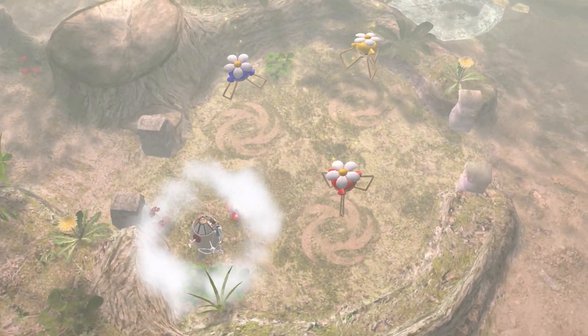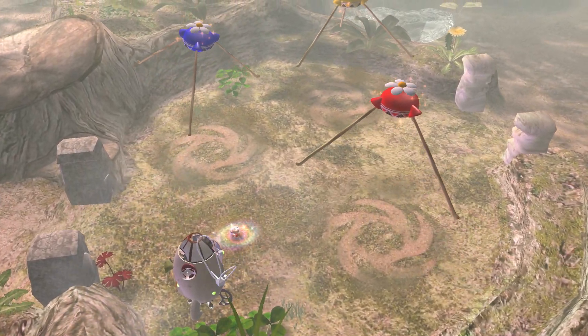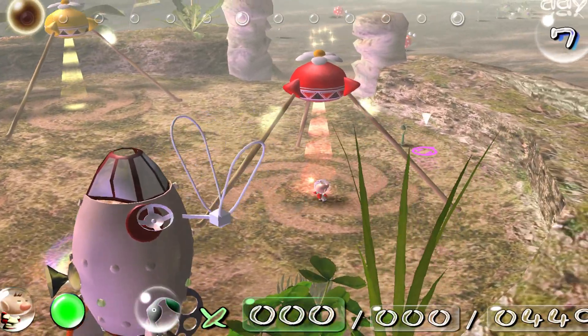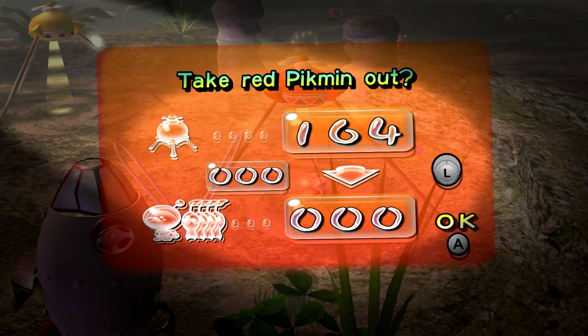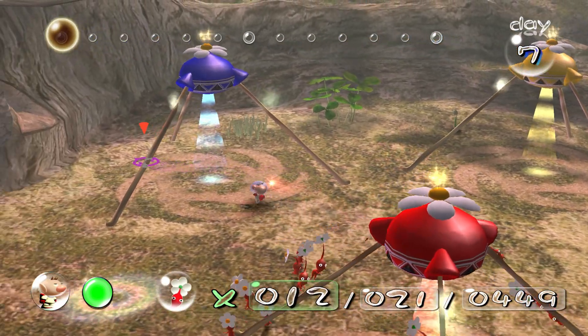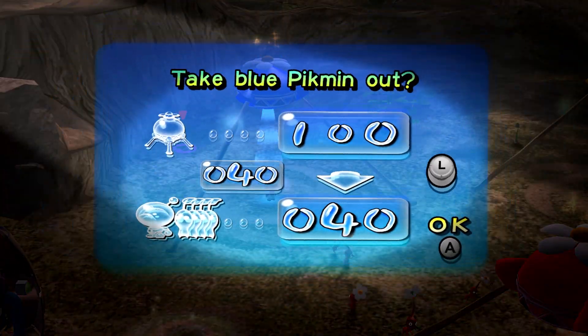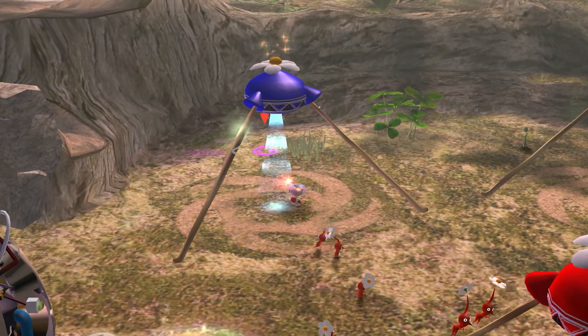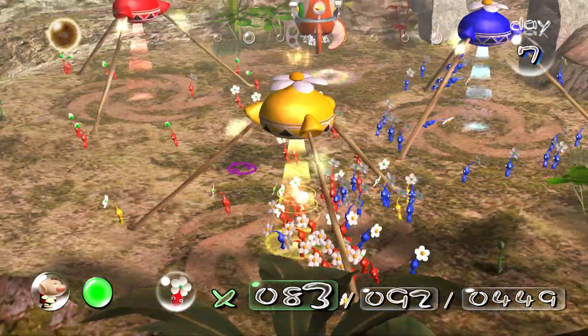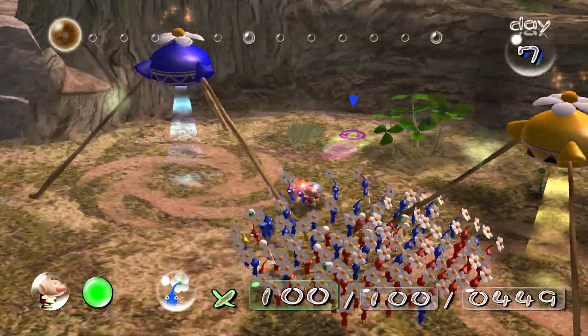You can't skip this intro cutscene, which is fine — it's pretty short, so it's not that big a deal. I'm going to start off today by grabbing 50 reds, 45 blues, and just five yellows. Very specific numbers, I know. That's what comes when you actually plan things.